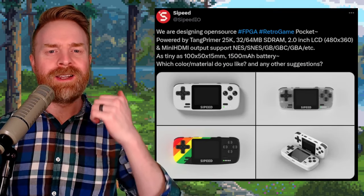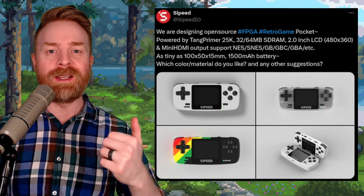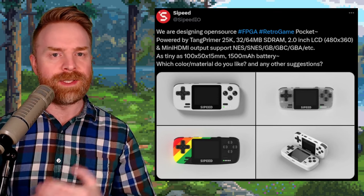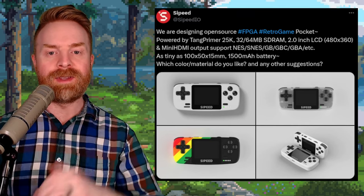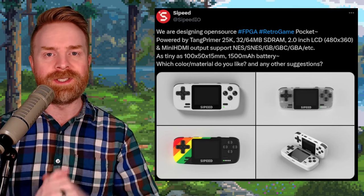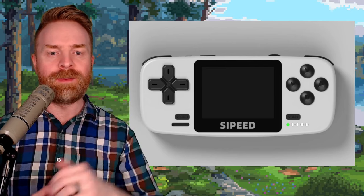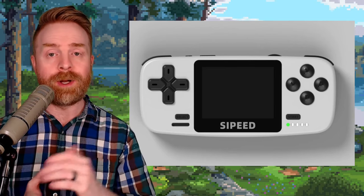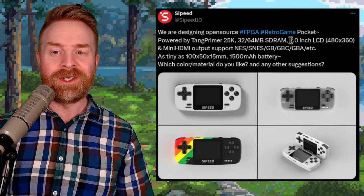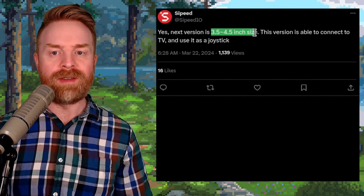Next up, we're talking about Cipede — I'm not quite sure how to say it — who is in the process of making a brand new FPGA handheld console that may take on the likes of something like the Analog Pocket. They're planning on having this play NES, SNES, Game Boy, Game Boy Color, Game Boy Advance, and even more systems. Taking a quick peek at one of the images, I immediately see there may be an issue with the D-pad — it does not look like it's going to be good at all. And the device in general seems pretty small; the screen on this one is only going to be 2 inches, and they plan on making another model with a screen that's 3.5 to 4.5 inches.